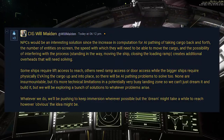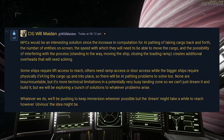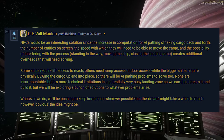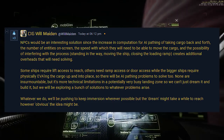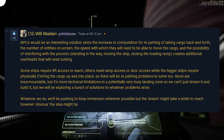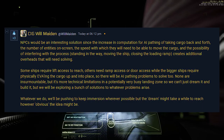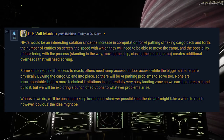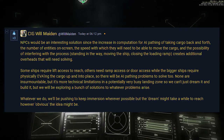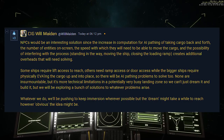NPCs would be an interesting solution, but the increase in computation for AI pathing — moving cargo back and forth, the number of entities on screen, the speed with which they'll need to move cargo, and the possibility of interference like people or NPCs standing in the way, moving the ship, or closing the loading ramp — creates additional overheads that will need solving on the development side. Some ships require lift access, others need ramp or door access, while bigger ships require physically EVAing cargo up into place, and there are AI pathing problems to solve too. None are insurmountable, but it's more technical limitations in a potentially very busy landing zone, so they can't just dream it and build it — they have to explore a bunch of solutions to whatever problems arise.